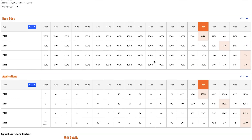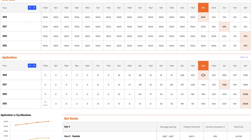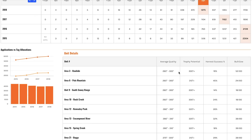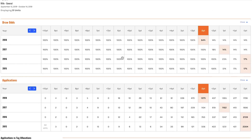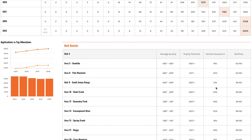Another neat thing with these draw detail pages are the applications tables. This is new for Wyoming — we're just able to get this data this year — but it allows you to see how many applicants are in each point pool. In a state like Colorado that is a pure preference point draw, where people with the most points get the permits, you can see how many people you'd be competing with at each point level. As you build points, you can see where those applicants fall into each point category and put a multi-year plan in place, saying you want to hunt a certain hunt in five years when you're in that max point pool. It also gives you a list of units the tag is valid in, the trophy potential, the harvest for each unit, and the number of tags allocated to that permit.